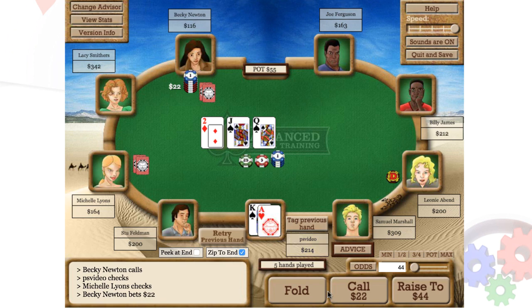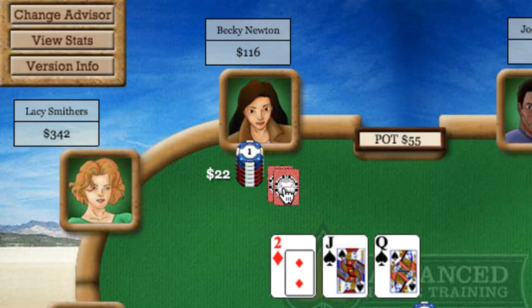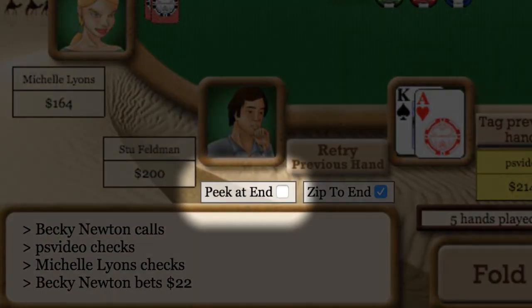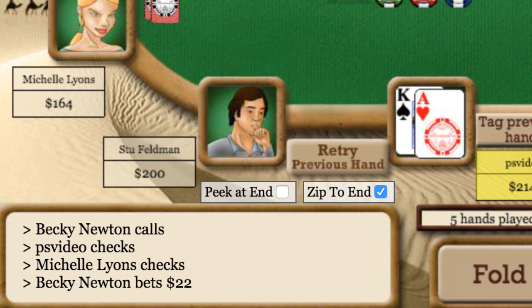A good question is: are my two opponents always holding the exact same cards? The answer is no — each time they will have different cards. They don't have totally random cards; they have a wide variety of hands with which typical opponents will limp and then call a pre-flop raise. If you want to see their hands, you could click on them, just like you can in any of our other training simulators. But that kind of defeats the purpose of the simulation. A better solution is to click on the "peek at end" button down here — now only when the hand ends will your opponents' cards be revealed to you.